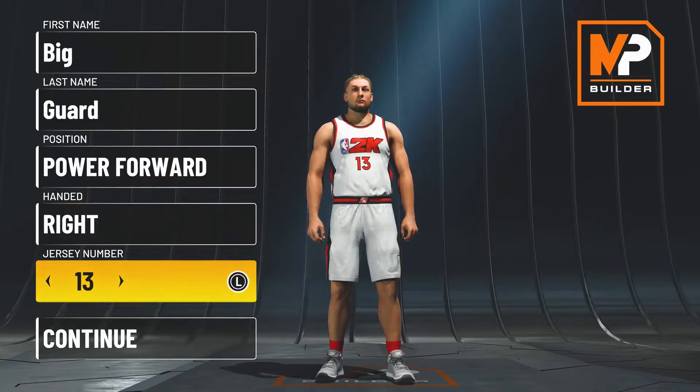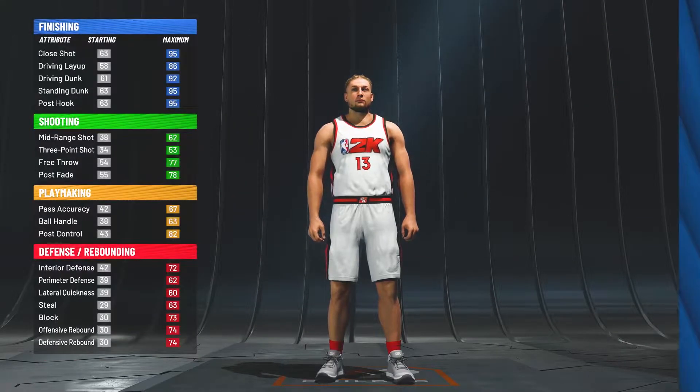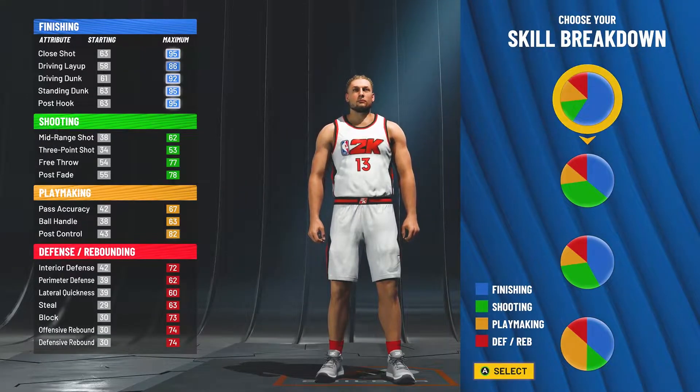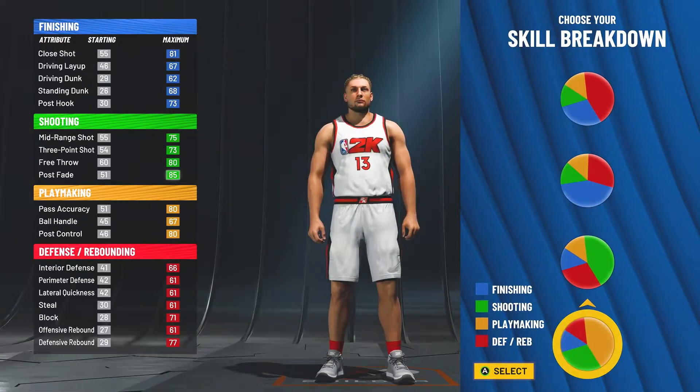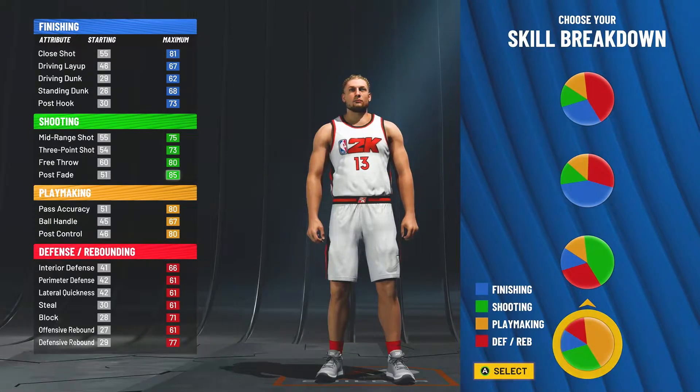The position is a power forward, and the handedness and dribble number don't matter because those are both personal preference. For the pie chart, you probably think we have some blue in there, but no — if you go all the way down, we go to the playmaking and shooting pie chart with a little bit more playmaking.